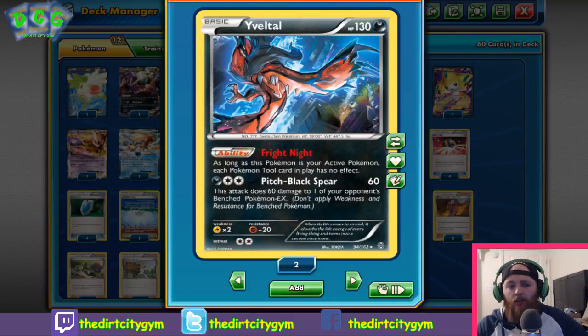It's got the great ability Fright Night: as long as this Pokémon is your active Pokémon, each Pokémon tool card has no effect. It's a really good ability — it shuts off Float Stones, Fighting Fury Belts, Muscle Bands, things like that. It's always something your opponent has to play around, and sometimes you have to play around as well. Being able to shut off Float Stones in and of itself is just really good.